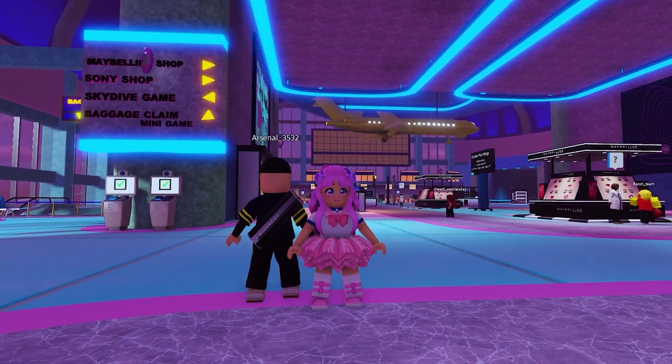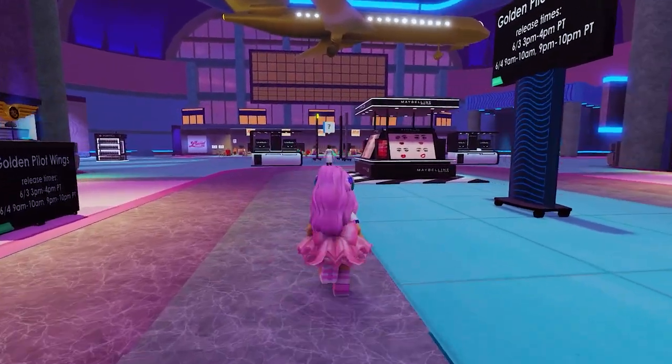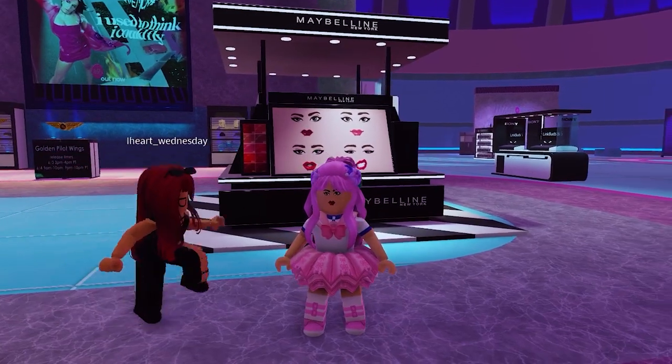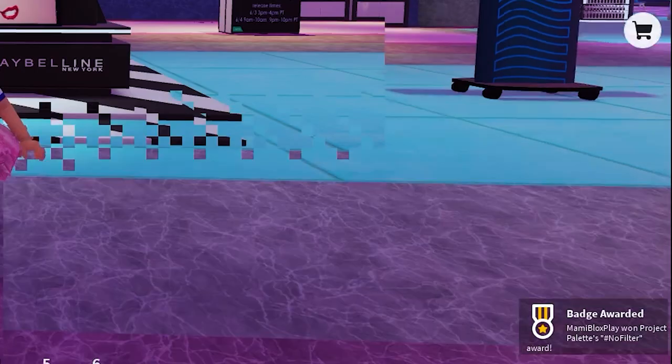The second one can be claimed by trying on the faces at the Maybelline booth. There are several booths in the map, so it's super easy to get. Let's try them — lovely, love the red lips, that's charming, cute. And I got the badge.